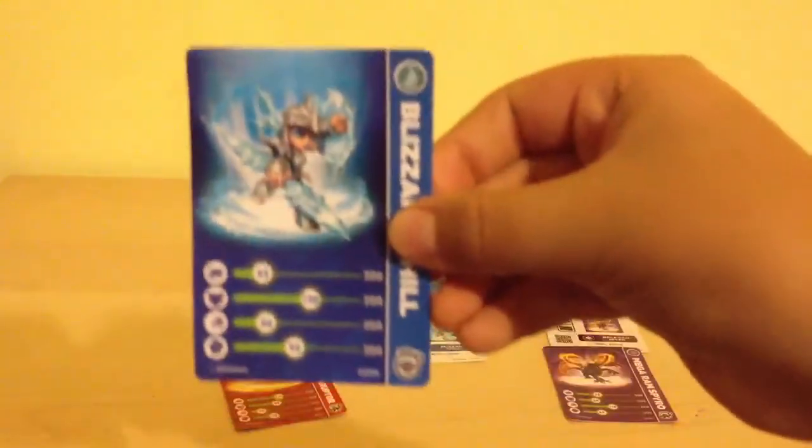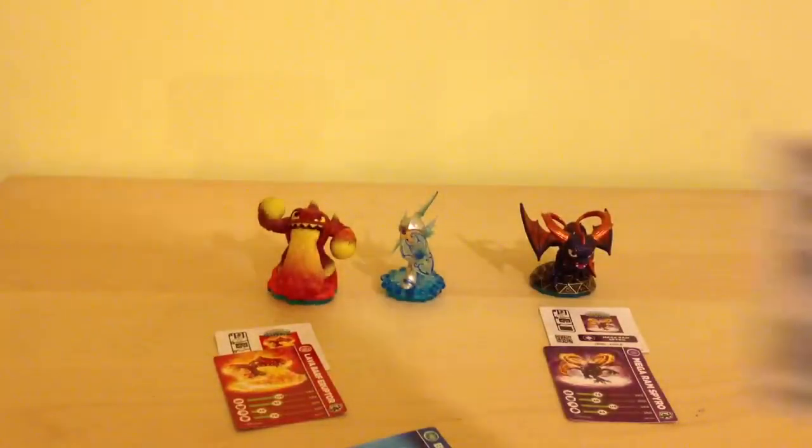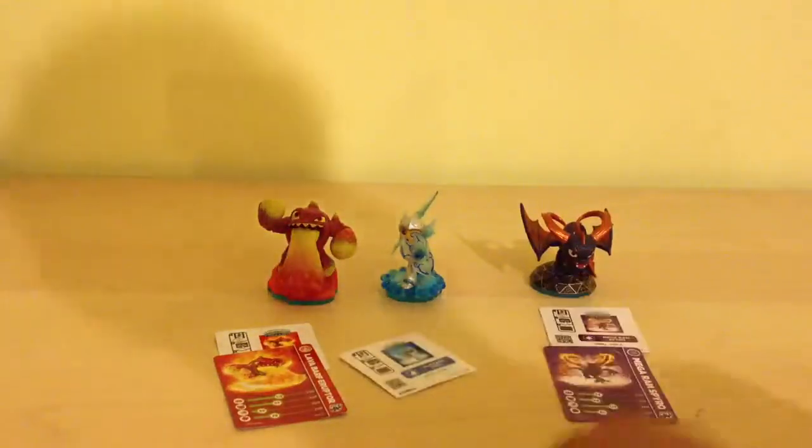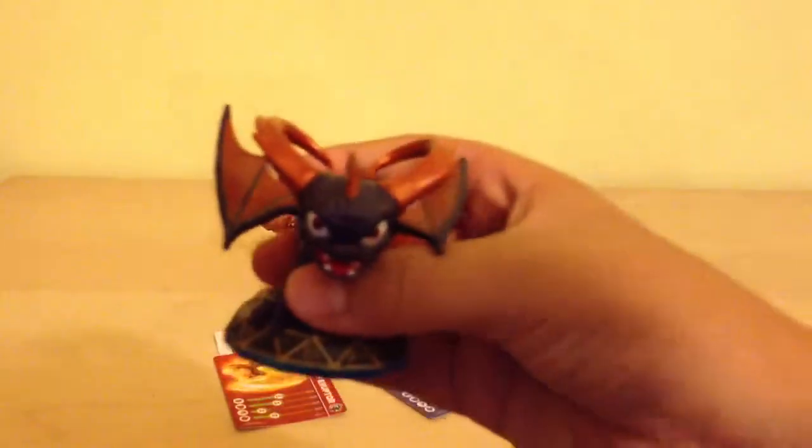Then we have Blizzard Chill, and she looks awesome. She has different armor than before, which is cool, and the shield now has a face on it — it looks like Hex. I'm not sure if you guys can see it, but it's awesome. Here's her card and here's the code.